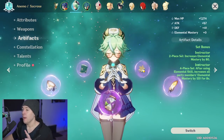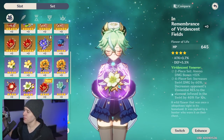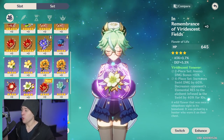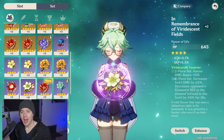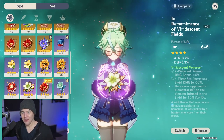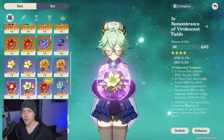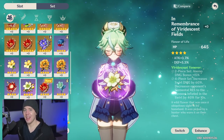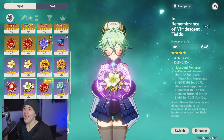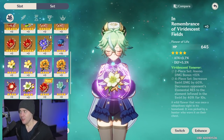There are two strong artifact sets for Sucrose. The main one is the Viridescent Venerer set. The four-piece bonus decreases the opponent's elemental resistance by 40% to the element you are swirling. So if you want to increase pyro damage, apply pyro to the enemy, then hit them with Sucrose's swirl — this triggers her ascension passives giving everyone elemental mastery, and reduces the enemy's pyro resistance by 40%. If that pushes into negative resistance, you get half the benefit for that portion, but it still results in a significant damage increase.